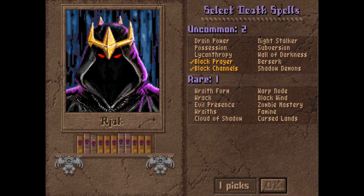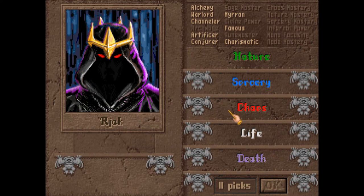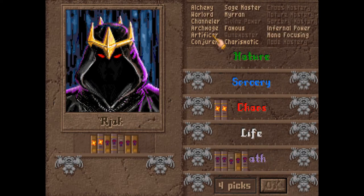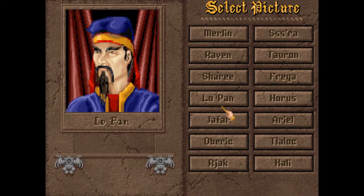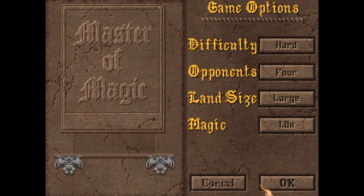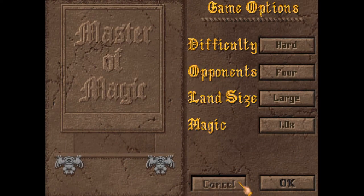To do this particular build, we need to have black channels and chaos channels available. To get both of those we have to get a bit lucky, so I basically re-rolled starts until I got both of them. They're not researched yet - I still have to research them - so I'll show you the game.